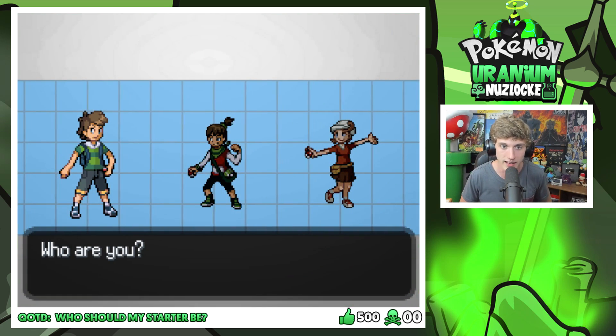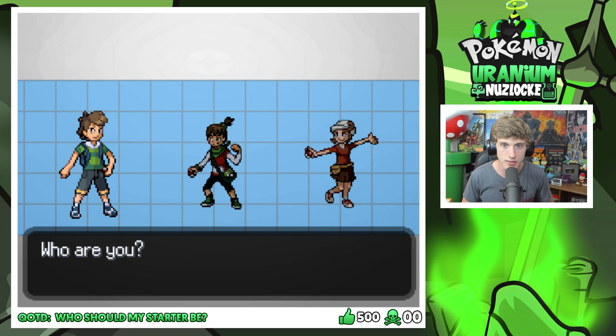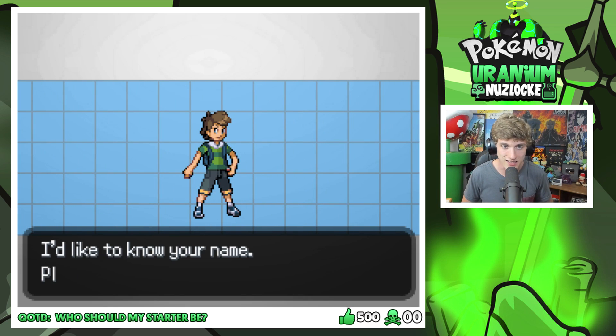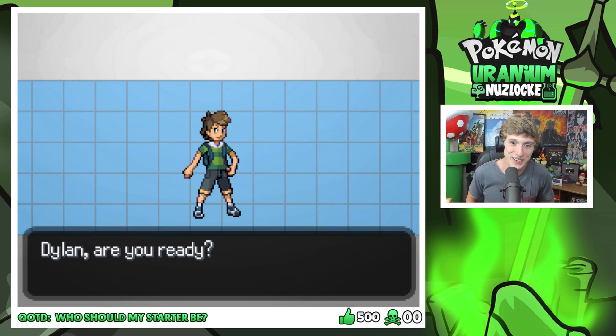So we're going to fill out this form, and we can actually choose what we kind of look like. No one's got blonde hair, so I guess we're going to go with this. My name is Dylan — if you didn't know, you can call me Dylan or United Gamer. Whatever you choose. Wow, that's convenient — that's really easy. I wish every game was like that.